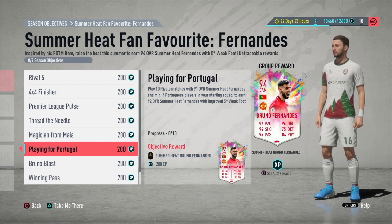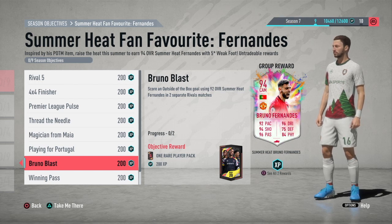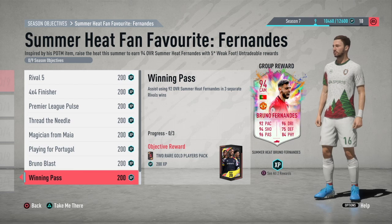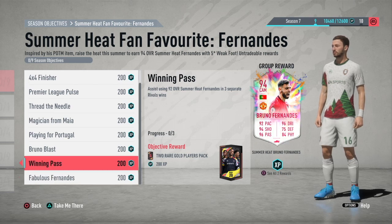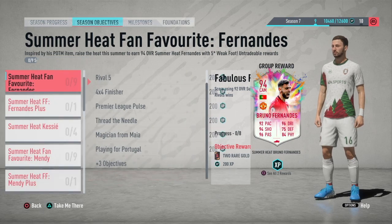You need to play 10 rival matches with Fernandez and 4 Portuguese players. He gets an improved 5-star weak foot — if I'm not mistaken he has 4-star skill moves and he'll get a 5-star weak foot, so his card will look pretty great. You need to score outside the box using the 92-overall Summer Heat Fernandez — it shouldn't be too difficult, you just have to finesse it. We'll check his finesse and long shot stats in a second.